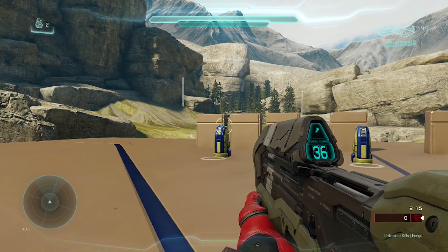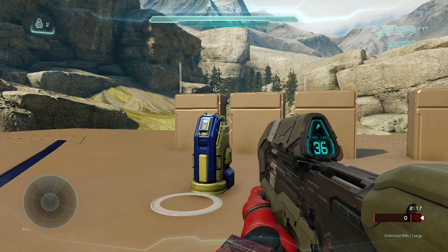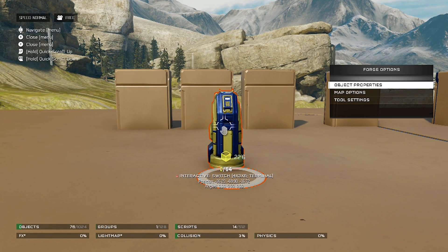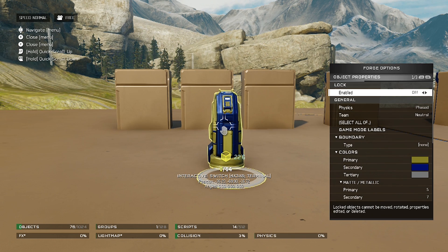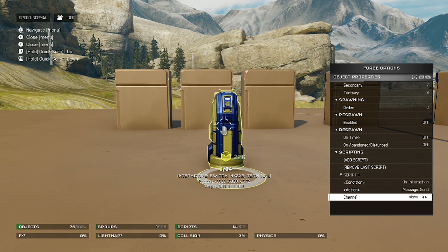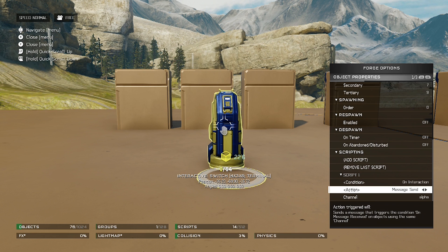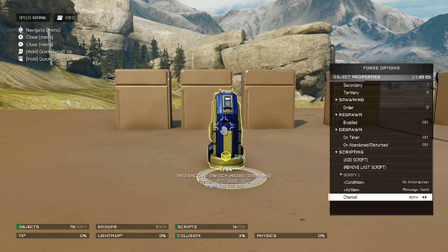Now moving on to switches. Switches are really finicky — these things really like to move around. That's actually why I have it locked; they'll go back to their original spawn point when you first spawn them in unless you lock it. So we're gonna unlock it for the sake of showing you guys. This is very simple — I have one script and the condition is 'on interaction.' So if I go up to this switch and press X, that is the interaction, and it will send a message through channel Alpha.